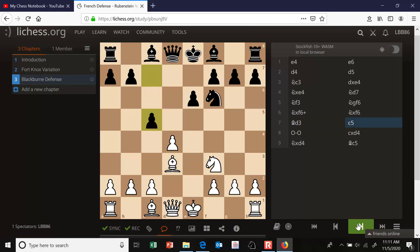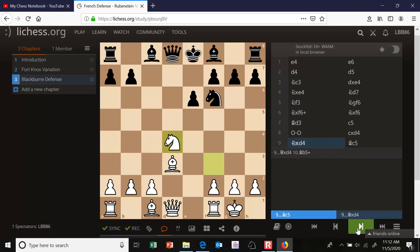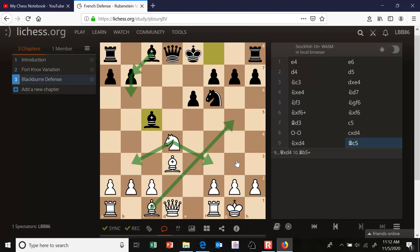Now black gets in the move c5 right away — there's no reason not to play it. c5 is supported by the f8 bishop. White castles. You can take the pawn on c5, but it simply helps black's development. So castles, c takes d4, knight takes d4. White didn't further defend d4 because it's defended by a tactic — black cannot take that knight because bishop to b5 check loses the queen. So instead, black will play bishop c5. The knight on d4 can retreat either to b3, gaining a tempo on the bishop, or sometimes it retreats to f3.